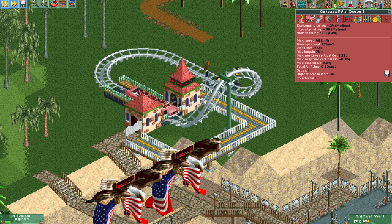The reason why these stats are good even though this coaster is obviously a piece of crap is because if you have an inversion in the corkscrew coaster, it just calculates as if it's a good ride and doesn't penalize you whatsoever. Which is kind of the point of the shuttle design.